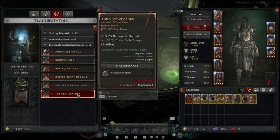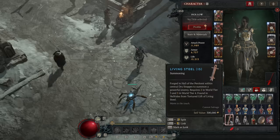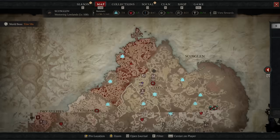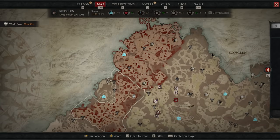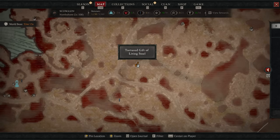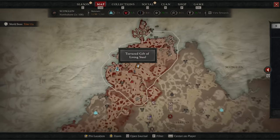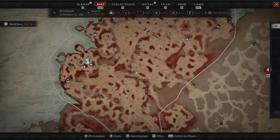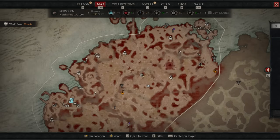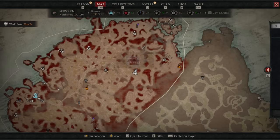Let's get started with the Grigori side of things, meaning helltides and cinders. To summon Grigori you're going to need five living steel, and to get living steel you need to go to wherever the current active helltide is. The best source of living steel is opening these tortured gifts of living steel, and since season 3 we can now see these icons on the map instead of having to use third-party websites.